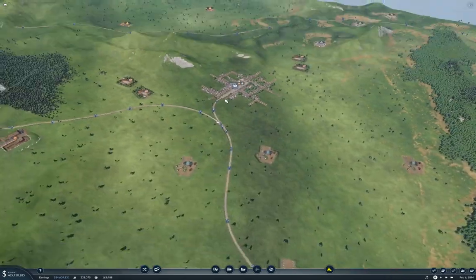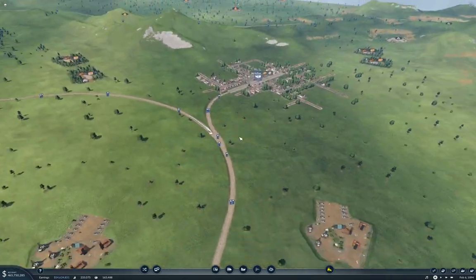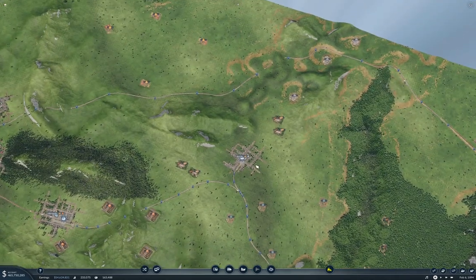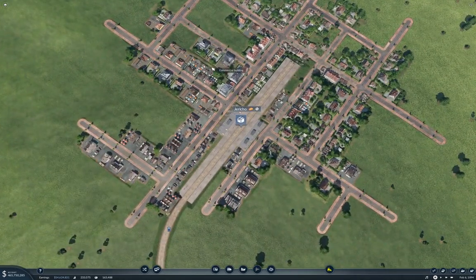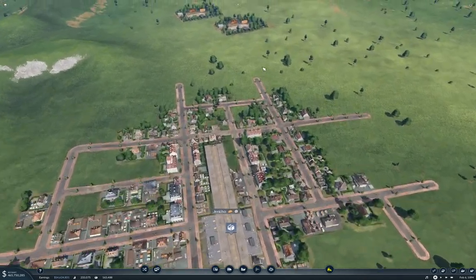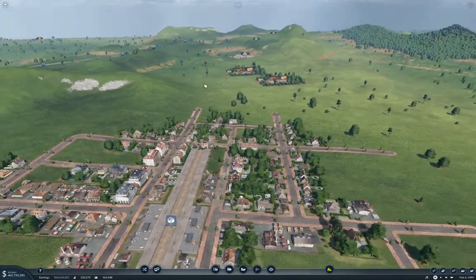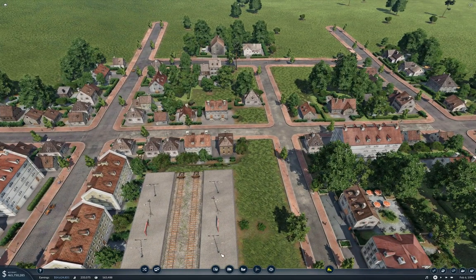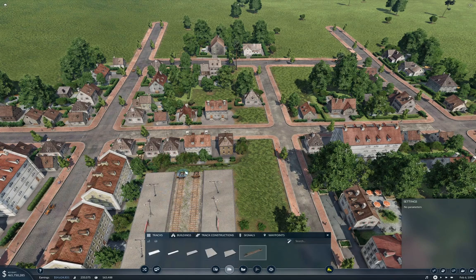I'm going to take it off of here. I actually think I can take it off through the station here, and that will probably work best. So I'm going to try that. We have here tracks.